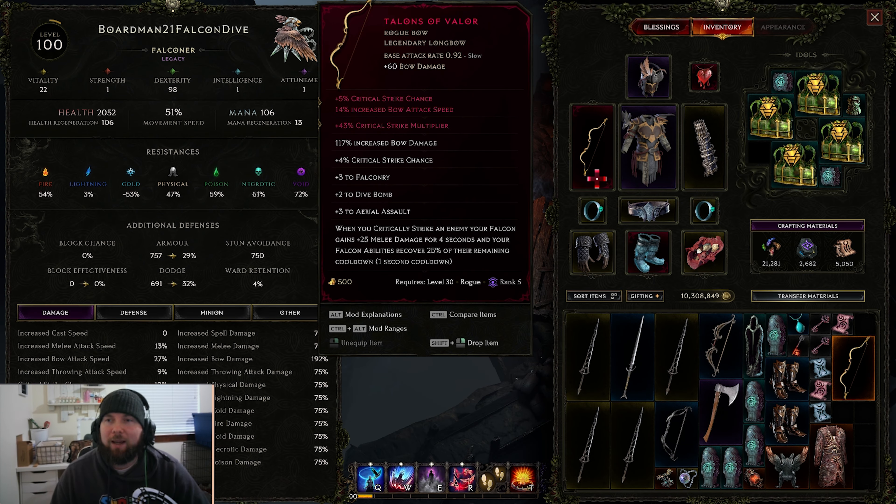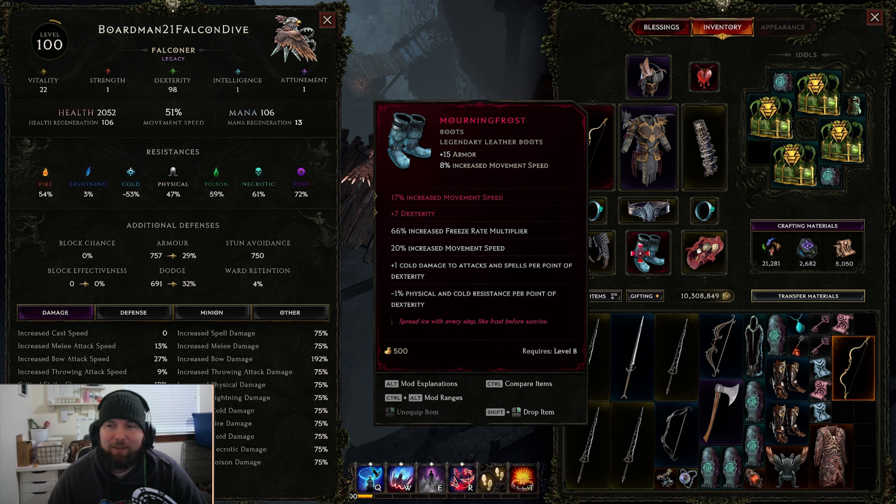For the inventory, you want to go with Talons of Valor and for the LP on it, try and get critical strike chance with bow attack speed as well as critical strike multiplier. You can also get just more critical strike chance on this, but it does come with a ton of bow critical strike chance flat already. The big reason why this is best in slot is that when you critically strike an enemy, your falcon gains plus 25 melee damage for 4 seconds - you can get that up to 4 times because it has a 1 second cooldown. It also recovers 25% of the remaining cooldowns, which is huge. Morning Frost is definitely not needed for the build and it's going to reduce all that physical and cold resist, so if you're struggling with that or until you really have all the best gear, you can make it work into the build.